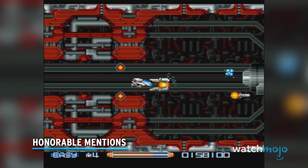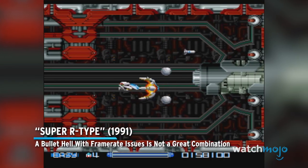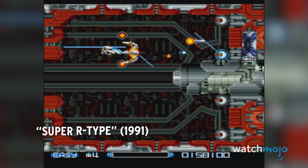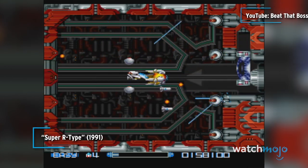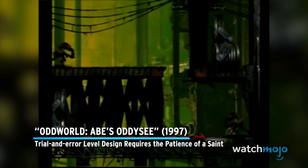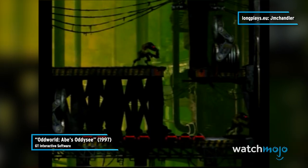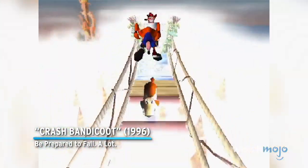Before we unveil our top pick, here are a few honorable mentions. Super R-Type: a bullet hell with framerate issues is not a great combination. Oddworld: Abe's Odyssey — trial and error level design requires the patience of a saint. Crash Bandicoot: be prepared to fall. A lot.